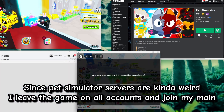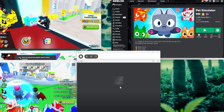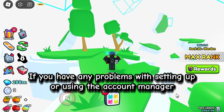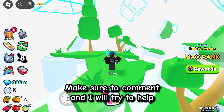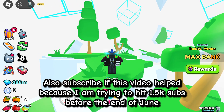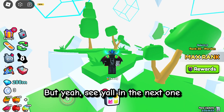Since Pet Simulator servers are kinda weird, I leave the game on all accounts and join my main. And that's how I get all accounts in the same server. If you have any problems with setting up or using the Account Manager, make sure to comment and I will try to help. Also subscribe if this video helped, because I am trying to hit 1.5 thousand subs before the end of June. See you all in the next one.